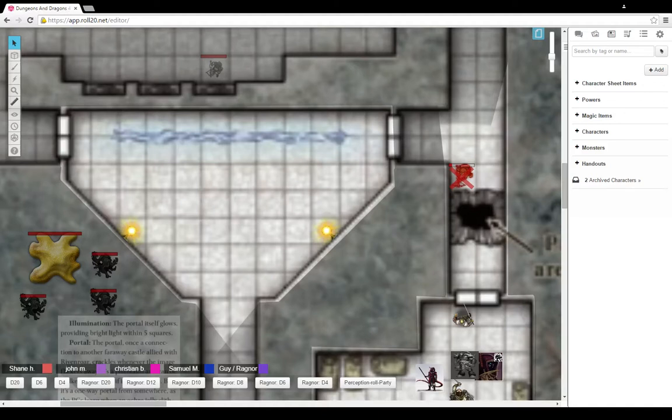Go ahead and you can do the summary, guys. We're at Rivenworth, the abandoned castle, and we have done a foray into the engine area.